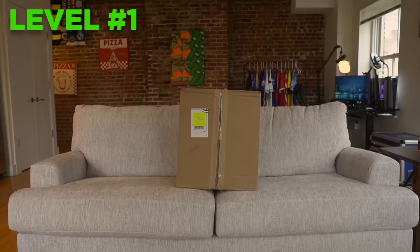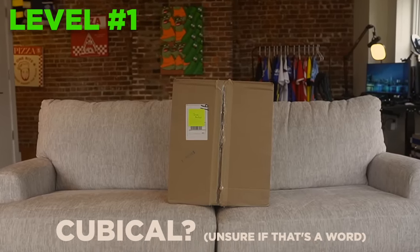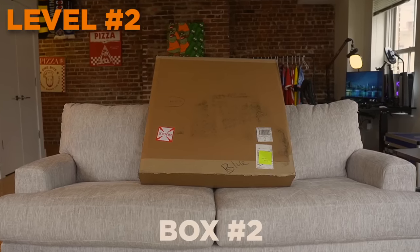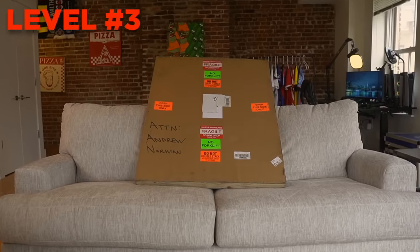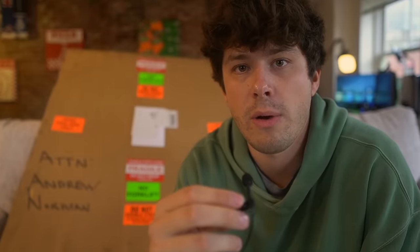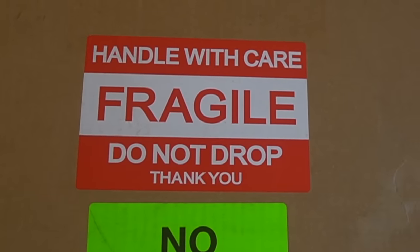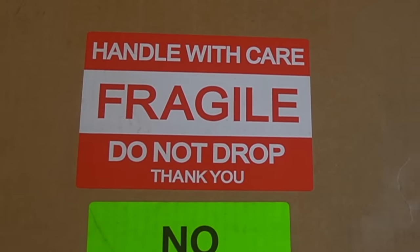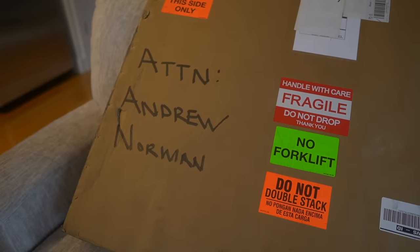Let's show you the boxes. First is level one, box one — a medium-sized cubicle-looking box. Level two, box two — a larger, more rectangular-looking box. And then level three, box three, the final boss. The box is so important they put eight stickers on it warning people not to drop it: handle with care, fragile, do not drop, no forklift, do not double stack. Also, who's Andrew and who's Norman? It's also wrapped in a wood casing, so this better be good.